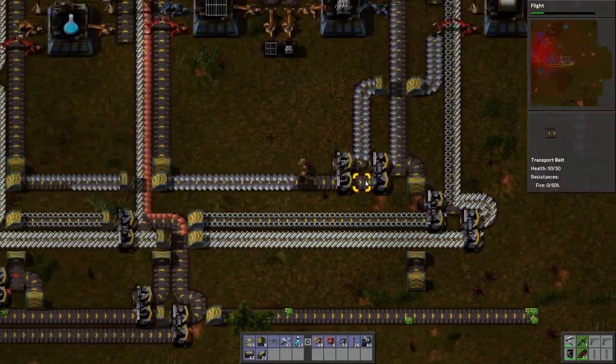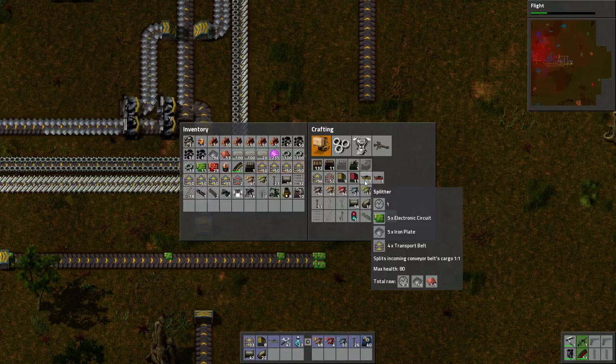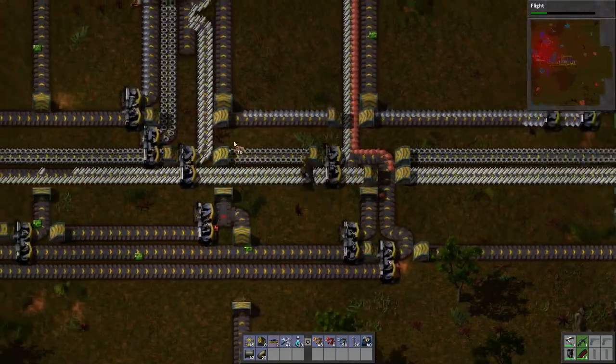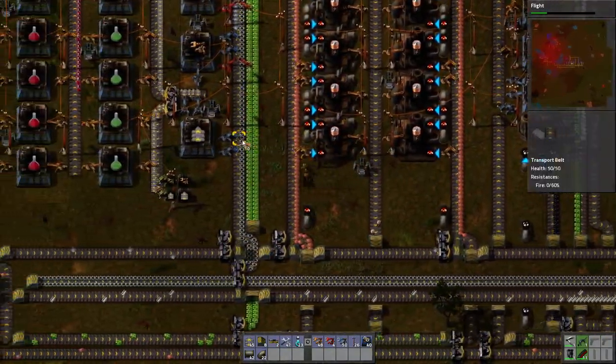Iron plates. I just think I need more copper — that's why I'm setting up that copper station first. It's going to be a prolific factory. Let's get five of those. No, I don't want you to make circuits. I want to use the circuits that I already have. Take these circuits. Look at all these circuits!